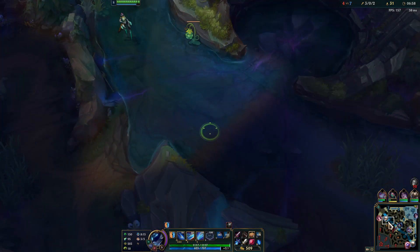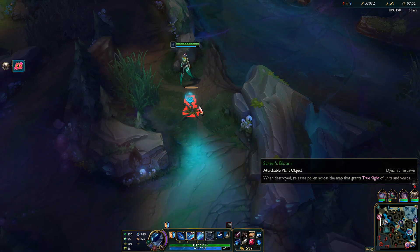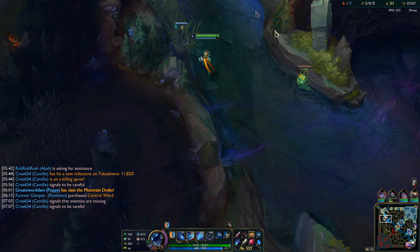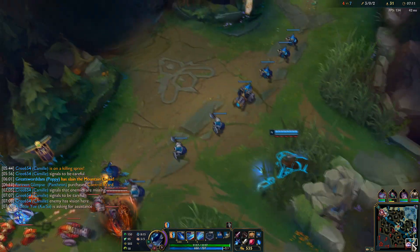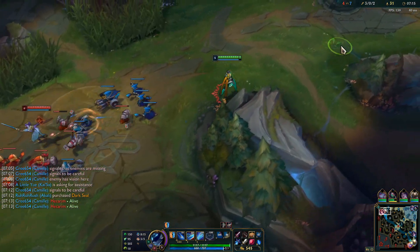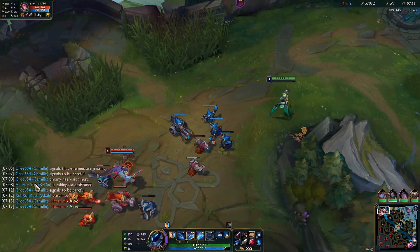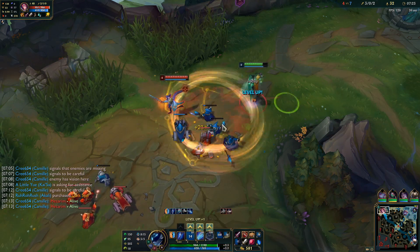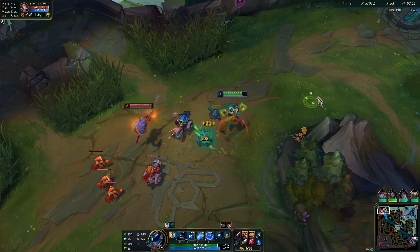I'm actually going to go for the scuttle crab since that would have given me level six, but it's not up sadly. Let me look for Hecarim — he's bot side. Let's reset that vital proc. If you don't know how to reset a vital proc, you literally just walk off screen against Fiora and that resets the vital. That's simply all you have to do.